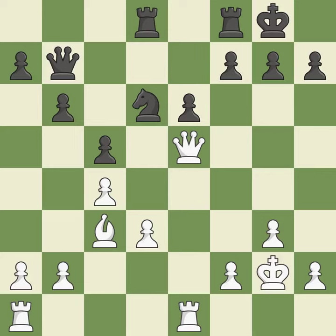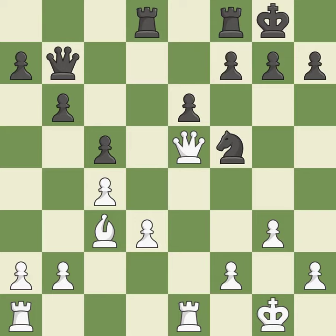This steps away from the checking queen — it is best. This exposes an attack, threatening a pawn. This is the only move that works — it is a great move. This ignores an opportunity to defend a pawn that was under attack — it is an inaccuracy. This is the strongest option — it is best. This permits the opponent to kick a queen — it is an inaccuracy.